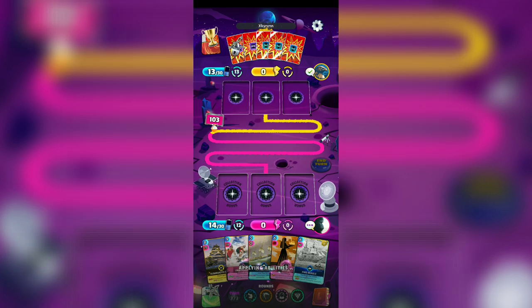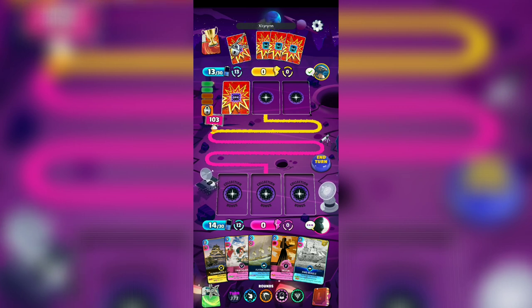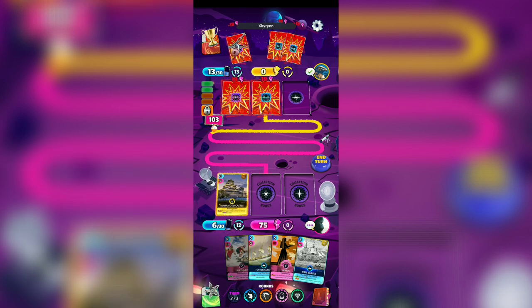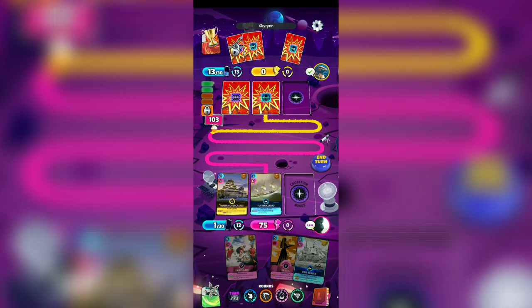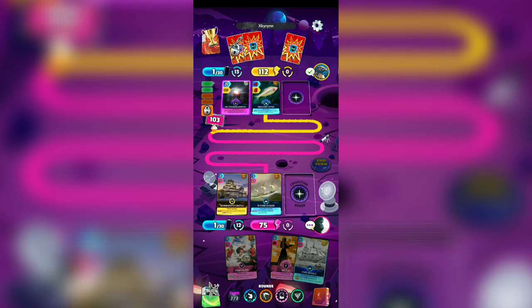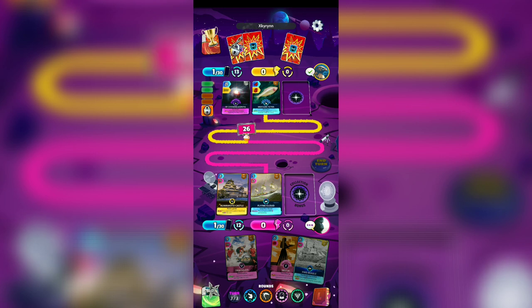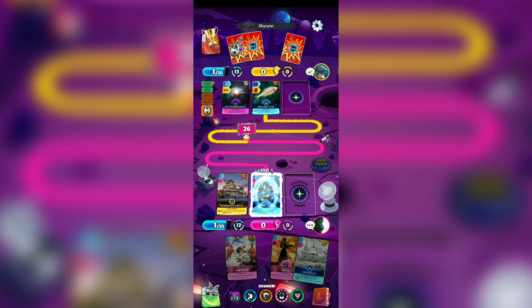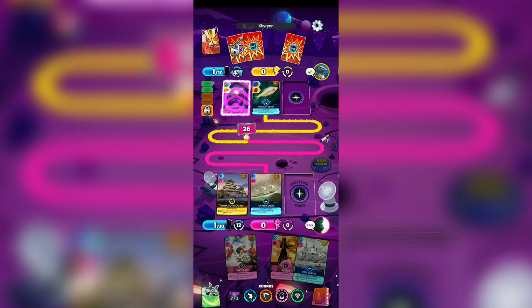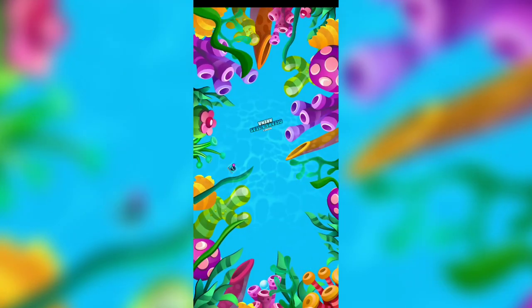Triathlon activates ability by deducting 10 energy costs, locking a card, and adding 1 energy cost to our opponent's card. Let's use Kumamoto Castle and Flying Cloud. We have 75, our opponent is 112, plus 40 — 152. We have the disadvantage, but we cross our opponent's side of the line and win this round. Our Flying Cloud gains 100 energy points, that's good. We win 1 round.